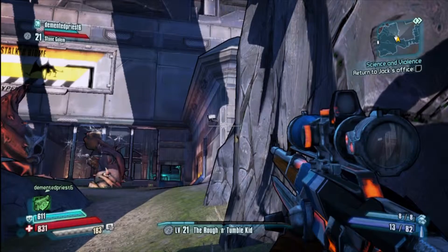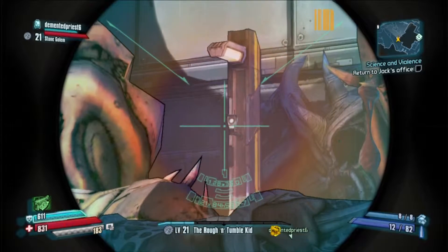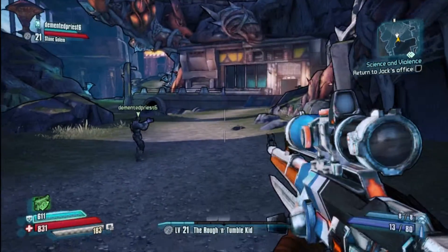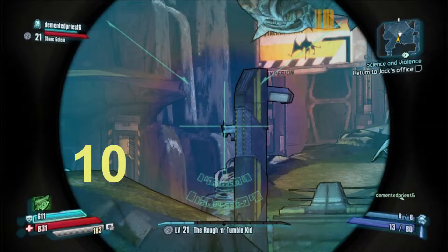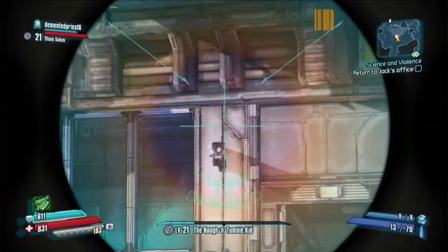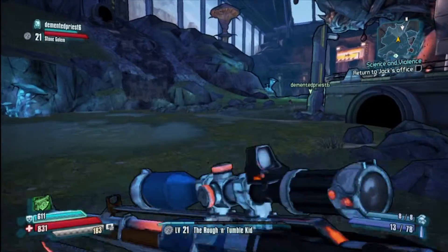After killing some stalkers and progressing up a little bit from the door, there are two or three cameras we can get right here. We move up a little bit — there's another camera on this pole right here. If you're finding these videos helpful, which both me and Demented Priest hope they are, I would appreciate a subscribe and thumbs up. We put a lot of work into making these, but it was something we both enjoy doing — if it helps other gamers out, we love it.